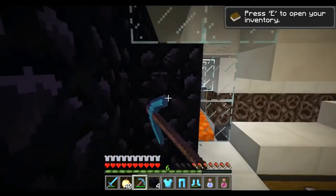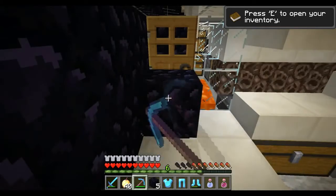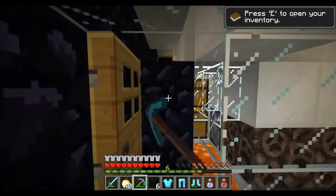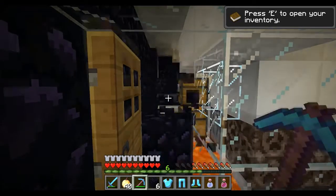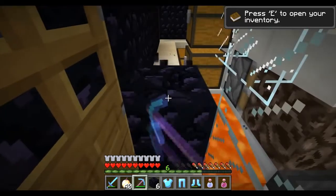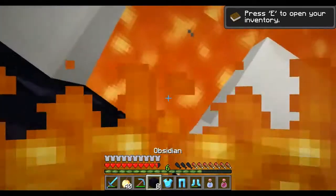This pad right here is the spawning pad for my pigment spawners upstairs. We have obsidian everywhere because we want to make sure none of our allied friends that we're having a faction war with are able to get into our spawn and catch us off guard.